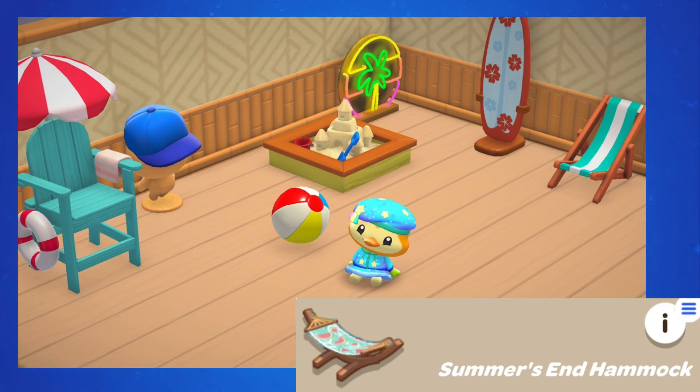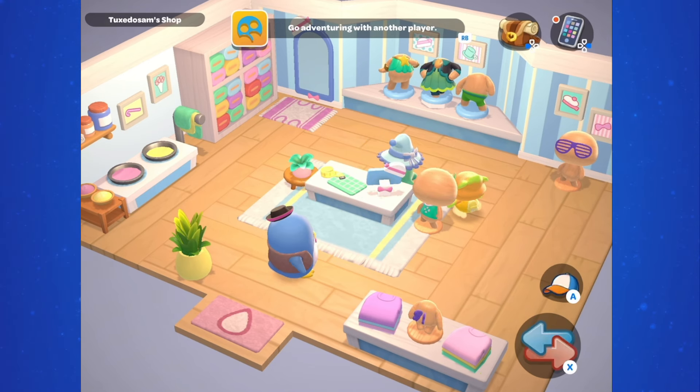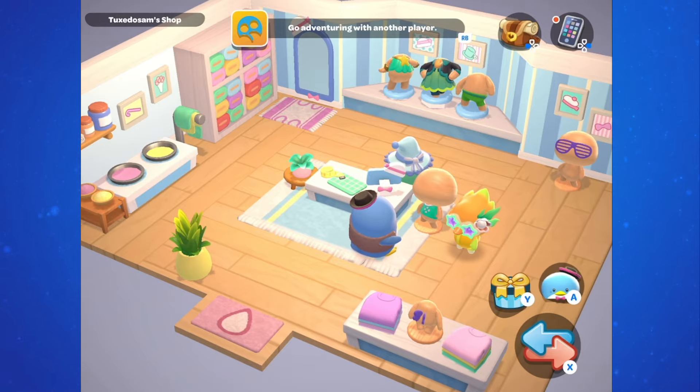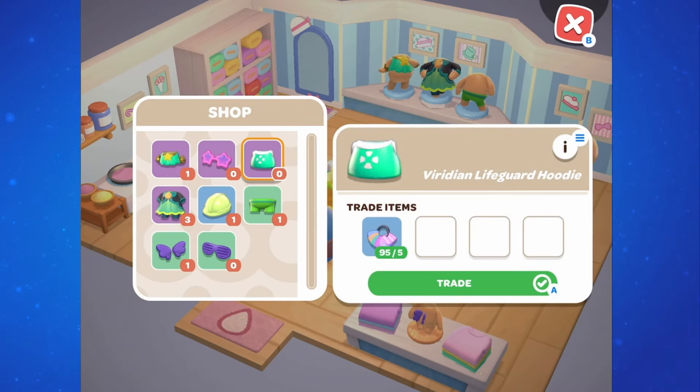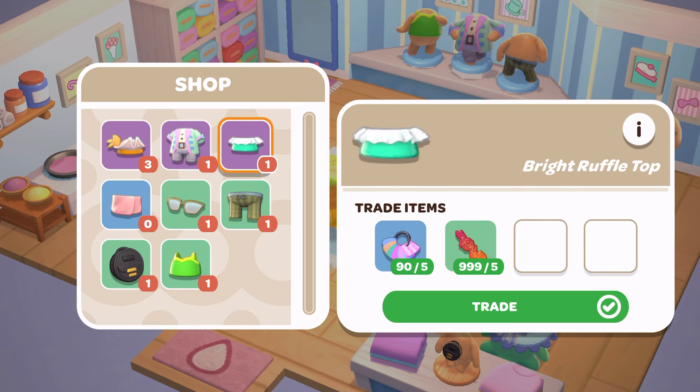That Summer's End furniture is also not customizable. If you've been in Tuxedo Sam's shop since the latest update, you may have noticed a mannequin that hasn't been sporting any clothing — but during the event, this mannequin is wearing one piece of last year's Summer's End celebration clothing collection. That collection has 4 items and they can all be dyed in a number of colors. The good news is none of these are going to cost you lemons; however, you may want to stock up on fabric, especially because some of these items come in so many different colors.